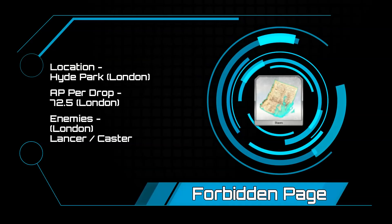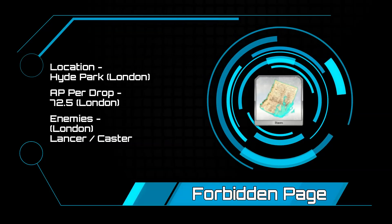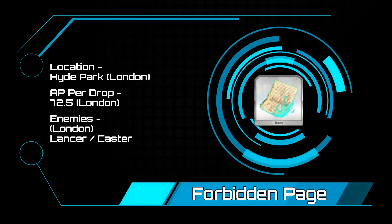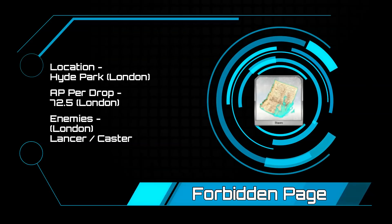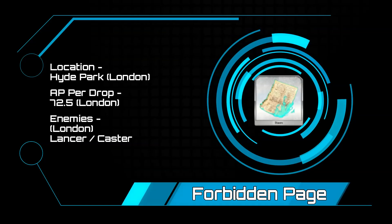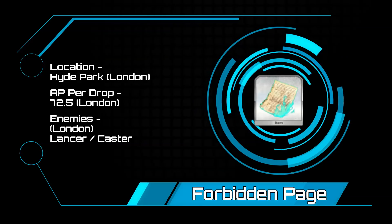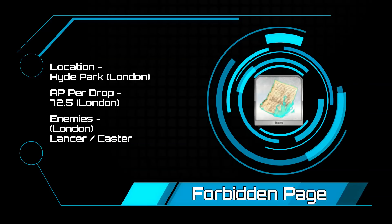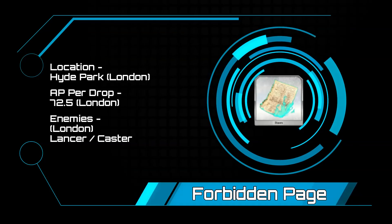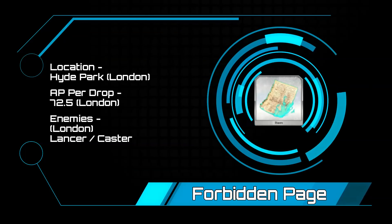Forbidden Pages — if you have any caster servants, you are going to know the pain of just how many pages you need to level and skill them. Hyde Park in London is going to be pretty much your best and really only spot, at 72.5 AP per page. Hyde Park is going to be a mix of lancers and casters. The second and third waves are going to be a tad hard for newer masters, as the second wave comes with a 90,000 HP enemy, and the third wave is two 90,000 HP enemies and a 108k boss.